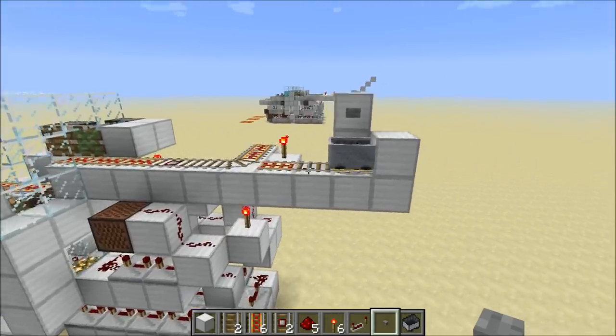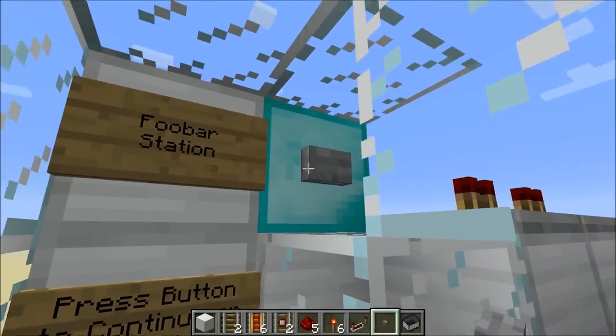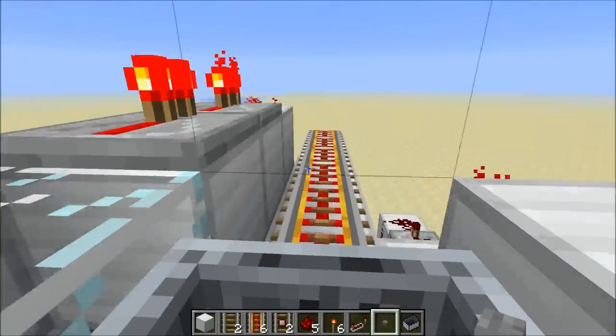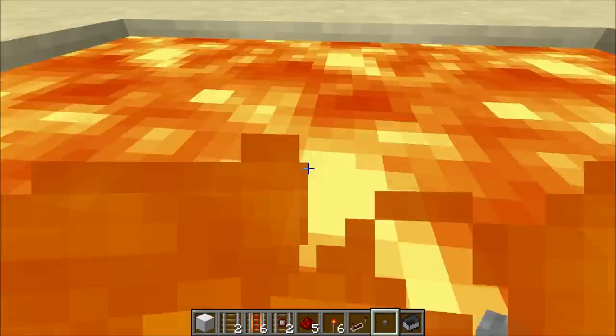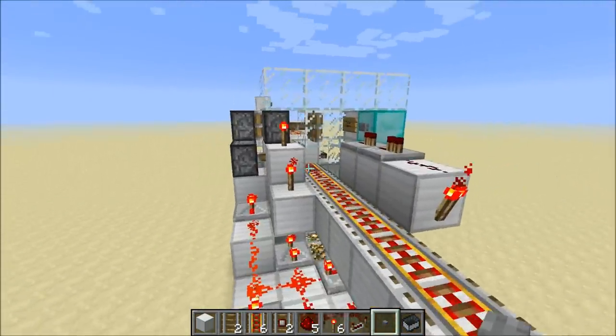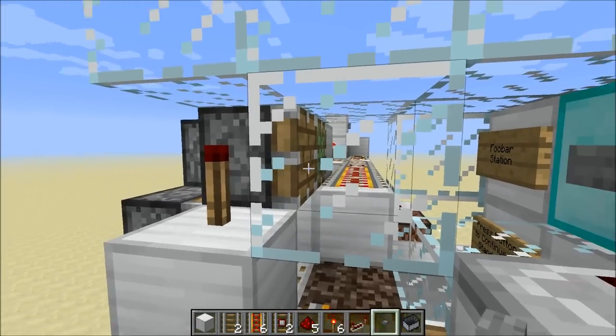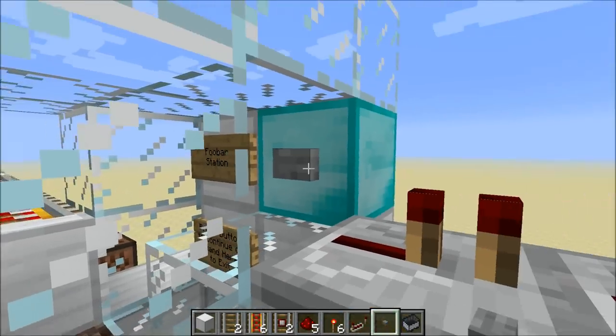To demonstrate this, I'll board this cart here and arrive in the bay myself. You'll see the button here — if I push this, the cart launches right away. This can be helpful for people who are impatient and don't want to wait. You'll also notice that the time circuit also operates normally and engages the launch mechanism as you saw there.